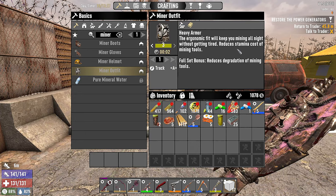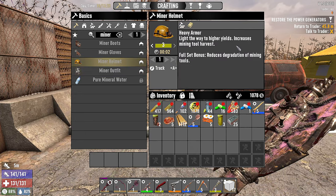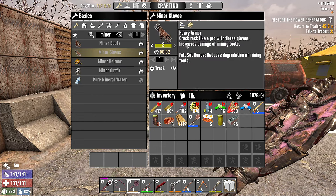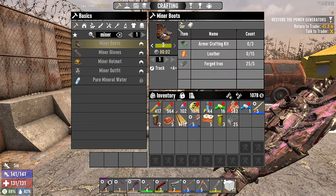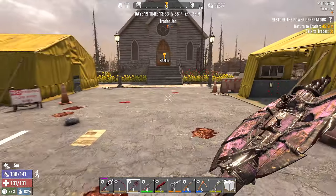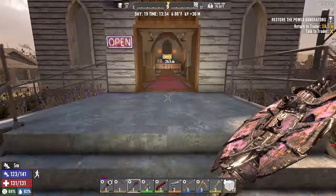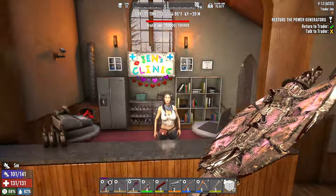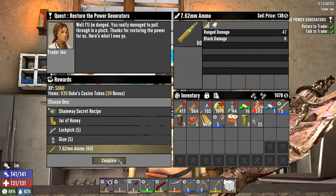The helmet reduces stamina cost and gets more of what you're digging. The gloves boost damage of mining tools and reduce fall damage. So the gloves, helmet, and outfit might not be bad if we're about to have to do a bunch of mining and harvesting to get materials for this horde base. Here's your pay for a job well done. I mean these are just not great — I guess I'll take the ammo.